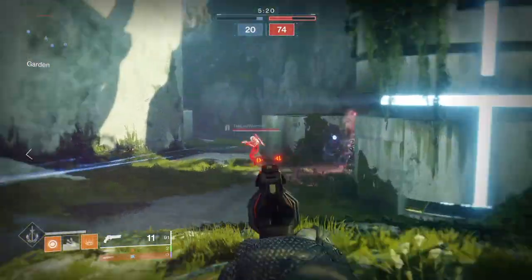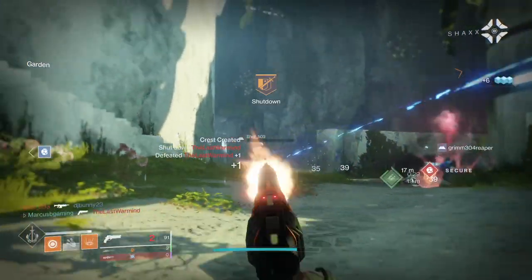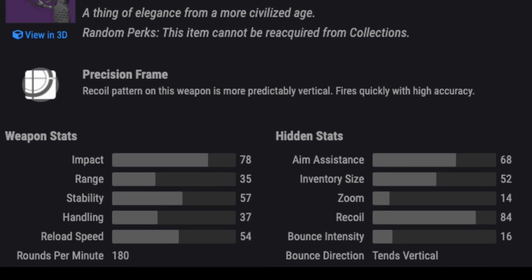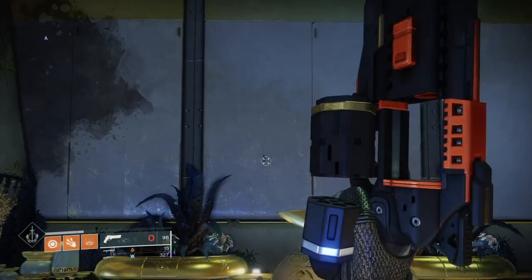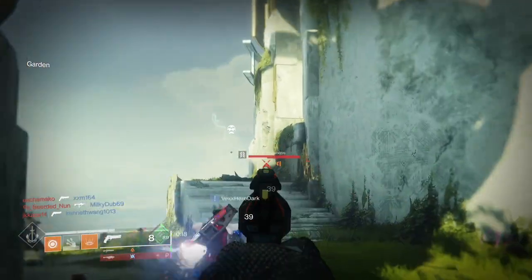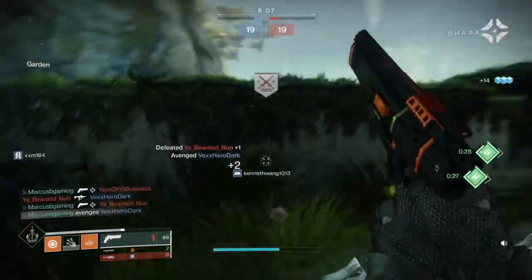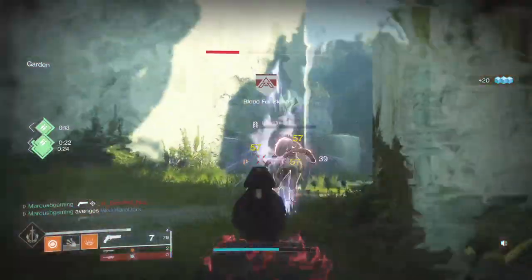This hand cannon with the long name is 180 RPM with good impact, aim assist, stability, and recoil control. This is a precision frame, which is why it has good accuracy and recoil direction. Its weakness looks like a small 8-bullet mag. I won't lie, this thing is actually pretty damn good. I won't say it's better than Luna's or Not Forgotten, but I do think it's a solid 180. It feels stable and consistent when the trigger gets pulled, and that's what you want.